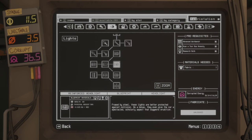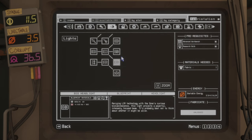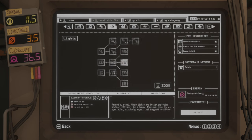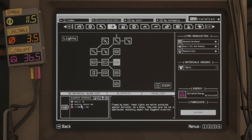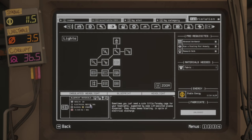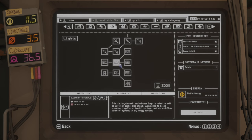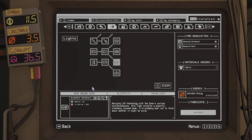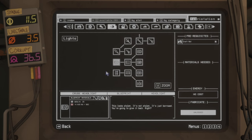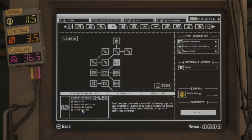For headlights, all types use 0.15 power per second. The reinforced headlights are the most durable and have 50% physical resistance. The insulated headlights block charge, so if you put them on the front they'll block charge hits from the front. The bio headlights shine the brightest of all front-mounted lights.